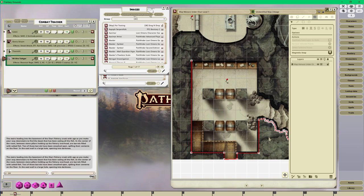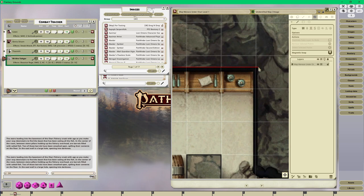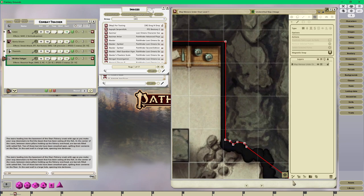In my game we're only playing for an hour to an hour and a half, so doing maybe the first two or three rooms will be enough. To delete: go to the upper right-hand corner, hit the select button, then hit the Delete key - you need to have the select button active first. Now I'm going back into walls, doing more lines, and zooming in a little bit. I do a lot of zooming.